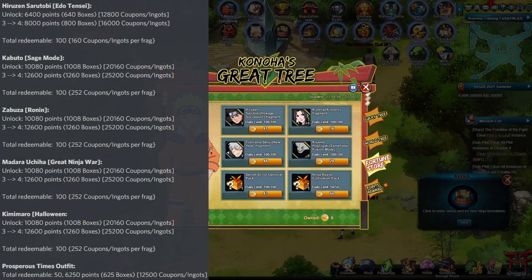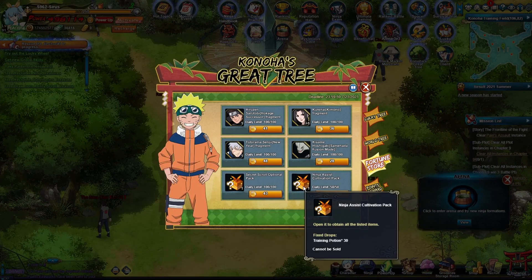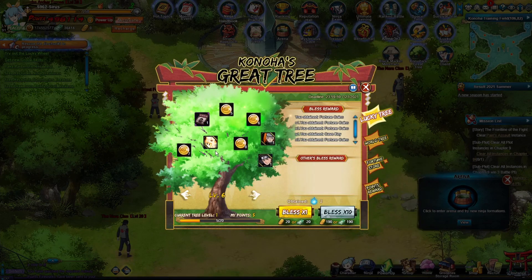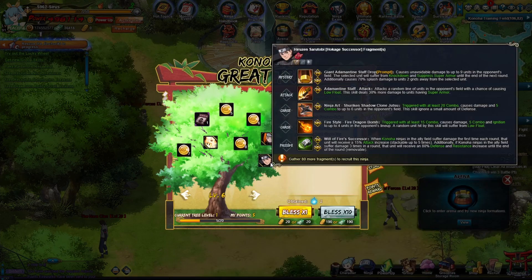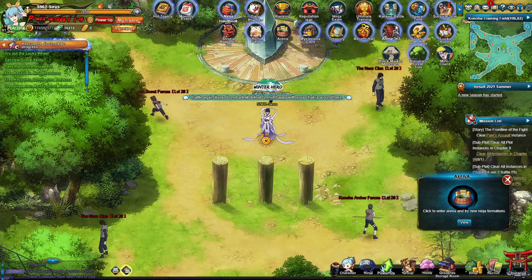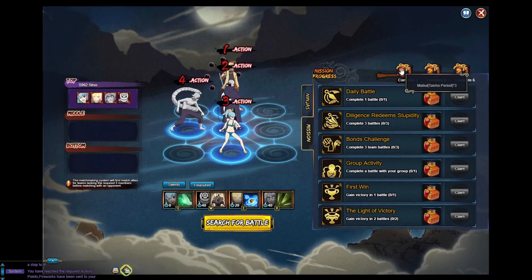And then last but not least, we have Kotaka Great Treat in here with a bunch of new ninjas: Kuro Naiki Mono, Hiruzen Hokage Successor, and Tobirama New Year as well, plus some training potions. On level seven they added new fragment ninjas — GNW's in there, Shika Shoto, and they also added Obito Tentails Jinchuriki at level seven. And we also got Arena 3v3, which gives us Mabui Taisha — we already have her. They probably could have picked a better ninja for this, but I'll still take it for some free 3v3 packs and lots of Moon Scrolls as well. Very nice event to have.